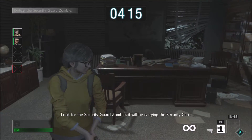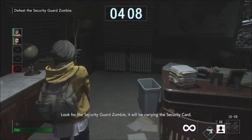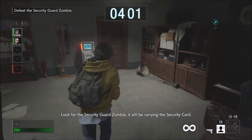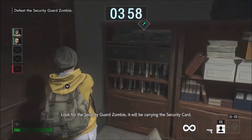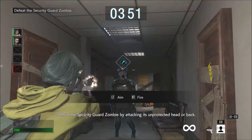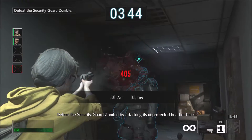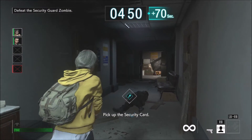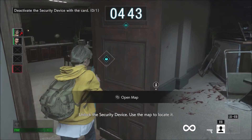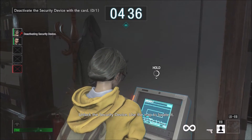Look for the security guard zombie — it will be carrying the security card. Defeat the security guard zombie by attacking its unprotected head or back. Pick up the security card, unlock the security device, and use the map to locate it.